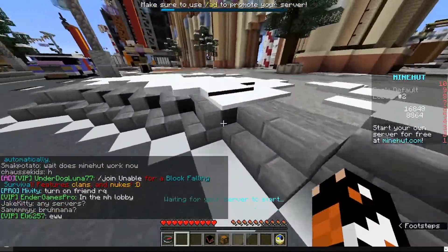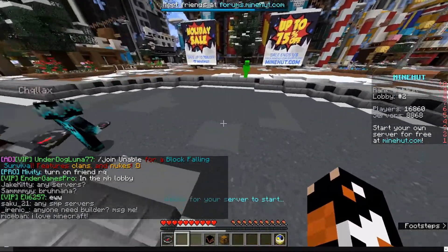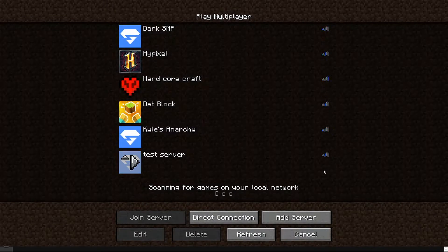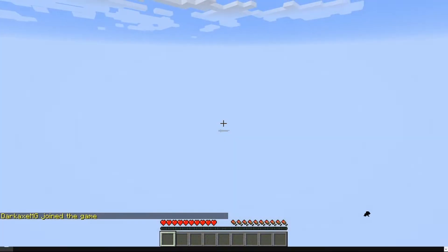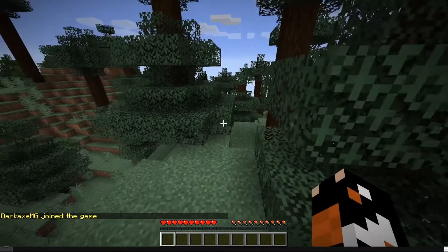What I do recommend is to not wait in the lobby because you will not be sent there. So maybe after a couple of seconds — maybe 30 or less — you can just disconnect right here. Then it'll show that your server is active and you can double-tap. Now it might put you back in the Minehut lobby or it'll just put you in your server. Give it a second to load and there you go.